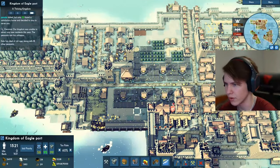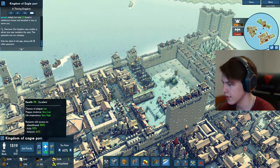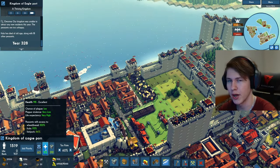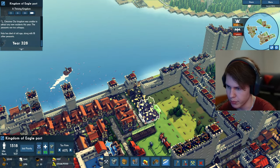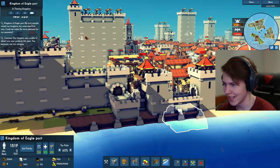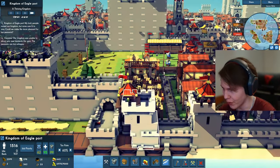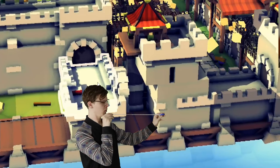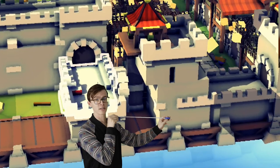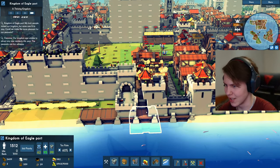There is space for two orc herds right there because when we get this area ready we will need more food. It doesn't matter that we are super close to 100% already, because it will go down as we get more people here — so we actually need to improve our food production. Our leaning tower of Eagleport is still standing strong, even though there is like a two meter gap right there. Impressive. I trust it will still protect us from the vikings.